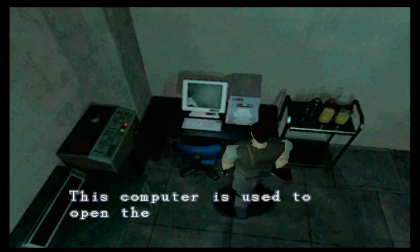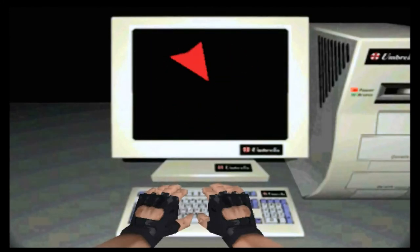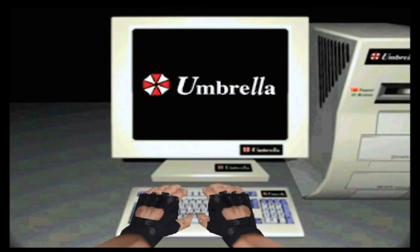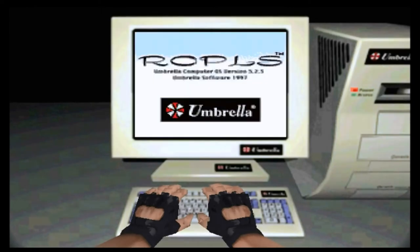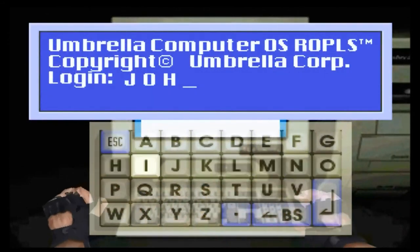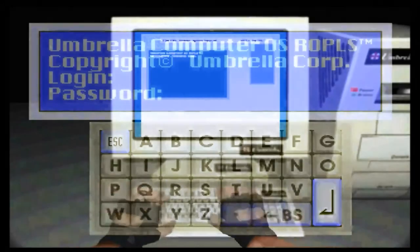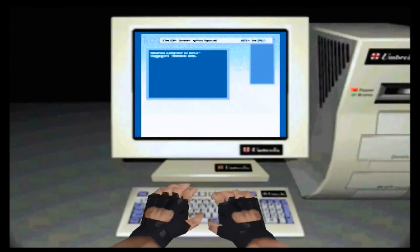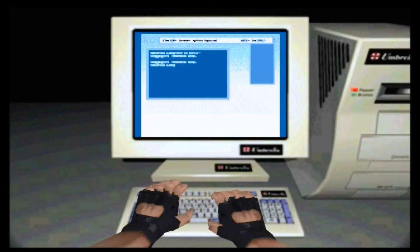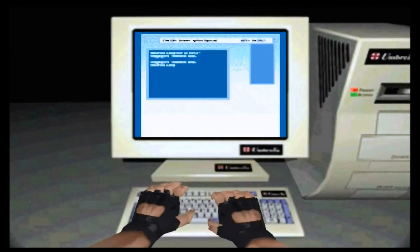Go straight to the computer room. Like I said, we already knew the password, so that saves us from going into the other room that was unlocked in order to get the diary. They bothered to render different hands for Chris and Jill here, which is a nice touch. In sequels it was always usually just a static image. But it doesn't really have the charm of this little Umbrella computer - I really like it. There is a reference to John in Resident Evil 2 as well. In RE2 we get to meet Ada Wong, who was his girlfriend, and it's implied she had only really hooked up with him to get close to his research. What a bitch.